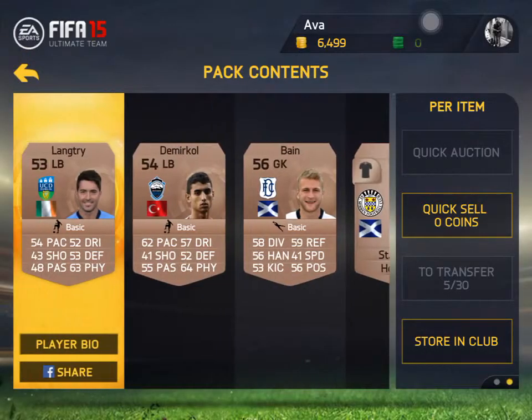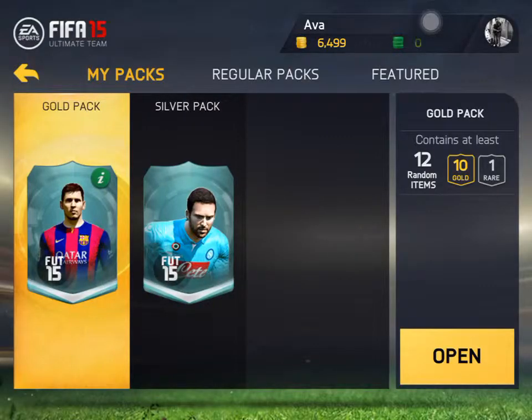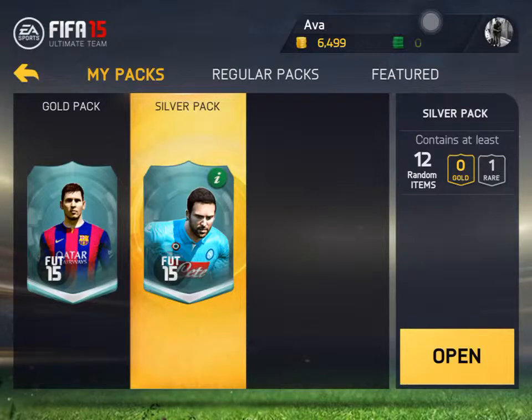Contract is all we get, so the best is a contract. Next is a silver pack.